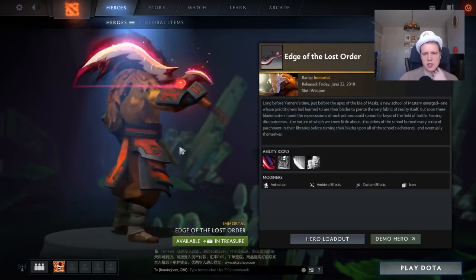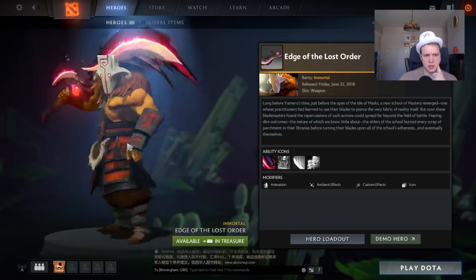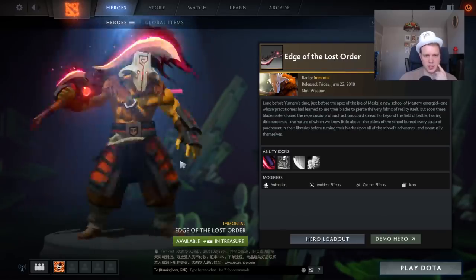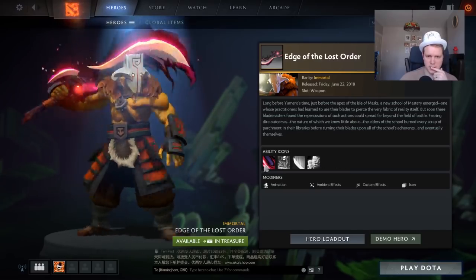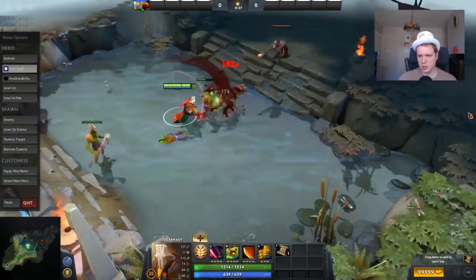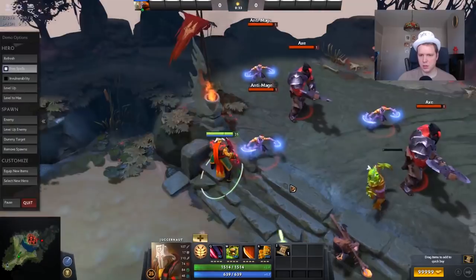So the next one on our list is Edge of the Lost Order for Juggernaut. This affects his first ability, Blade Fury. As a sword, it looks really cool. I like it a lot. And yeah, look, if you spin really fast you get that blurry line there in the middle. That's really cool. So first off, let's look just at the sword as a cosmetic. As you can see, it's got a lovely little wispy line as you go along. That is definitely cool.